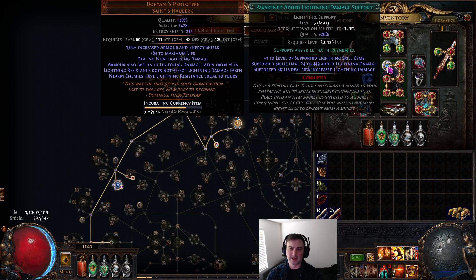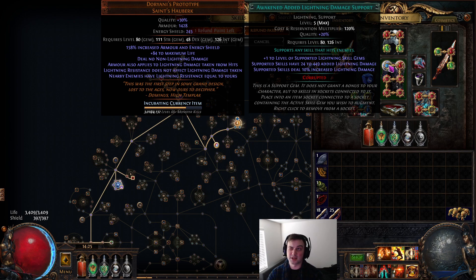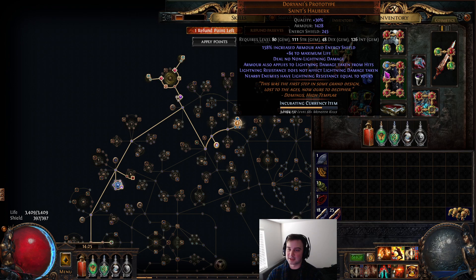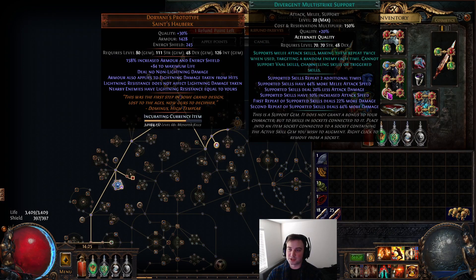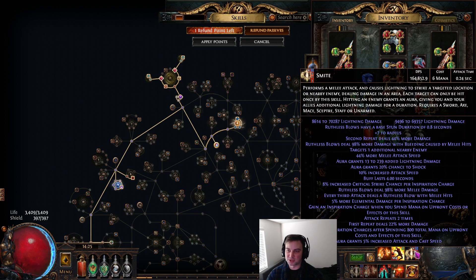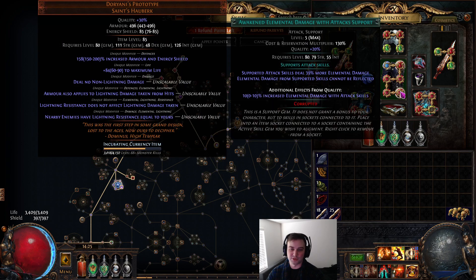For Doriani's I'm using Awakened Added Lightning Damage, which gives plus one to gem level — a nice damage increase. Awakened Elemental Focus would also work and deal more damage, but it's very expensive. For the other supports we're using Ruthless, Divergent Inspiration for reduced mana cost, Divergent Multistrike for attack speed, and Awakened Elemental Damage with Attack Skills — I bought that specifically to avoid dealing with reflect maps.